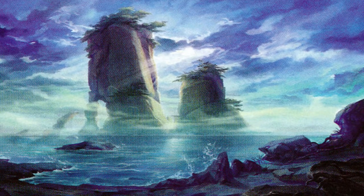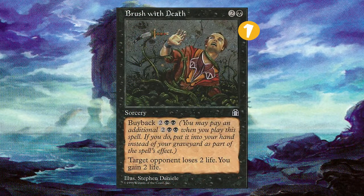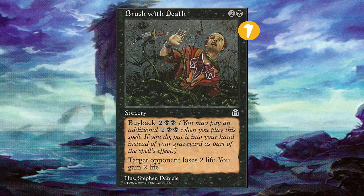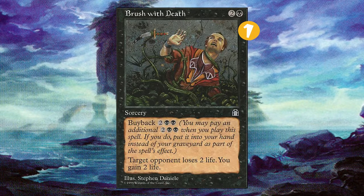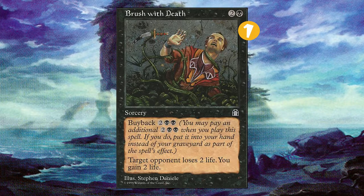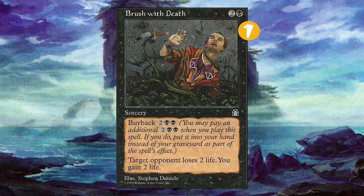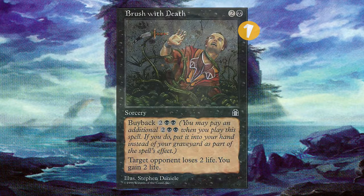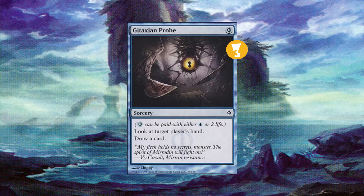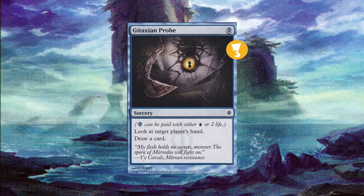Let's start with our win condition sorcery: Brush with Death. It is 3 mana. Target opponent loses 2 life, we gain 2 life. Buyback for 4 mana. But when you have infinite mana and Axbane Guardian can produce X mana in any combination of colors — black is included — you get infinite black mana, infinite blue mana, infinite green mana, and then you just drain them for a million. Then we have 4 Gitaxian Probes to help us protect our combo, watch our opponent's hand, thin our deck out, see when removal's coming, see when a threat's coming.